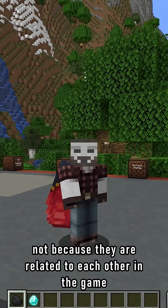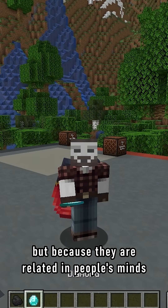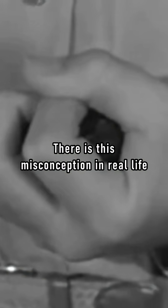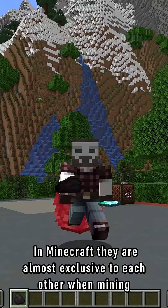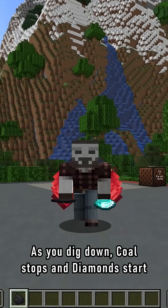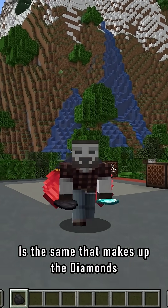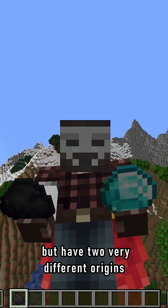I'm going to cover both, not because they are related to each other in the game or in real life, but because they are related in people's minds. There is this misconception in real life that you can just squeeze coal enough and it becomes diamonds. In Minecraft, they are almost exclusive to each other when you go mining — as you dig down, coal stops and diamonds start. Maybe this is trying to say that the carbon that makes up the coal is the same that makes up the diamonds. They are both composed of carbon, but they have two very different origins.